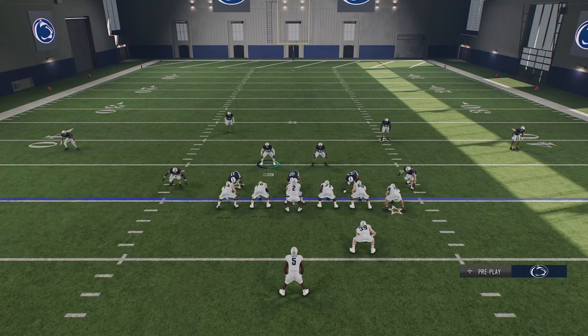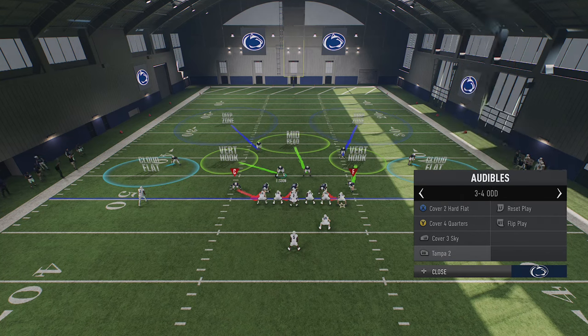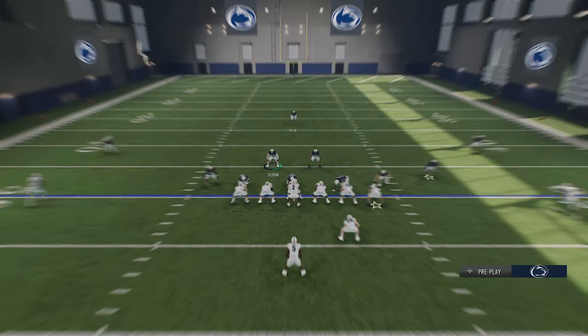Now that we know the strengths and weaknesses of each defense, keep them in your audible plays. If you think your opponent is going to run outside, hit them with a Tampa 2. If you think they're running inside, go with Cover 4 Quarters. If you're not sure, go with a Cover 3 hard flat to have the best of both worlds and defend whatever they throw at you.